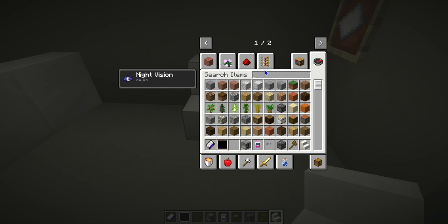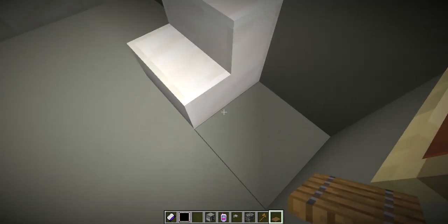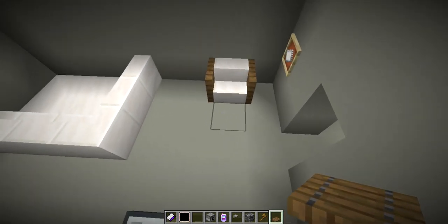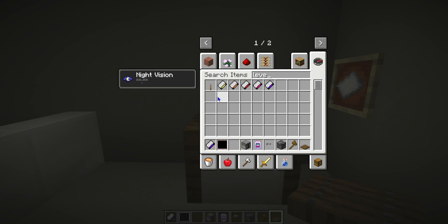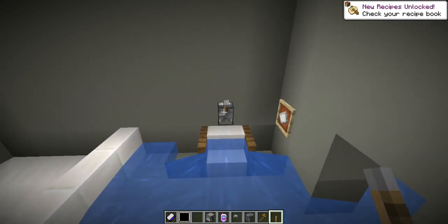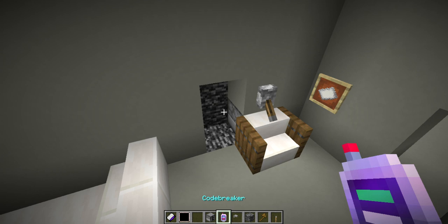I hope this works on this version of Minecraft. You could use signs, but I'm gonna use trap doors. I'm just gonna use this trap door. So we need a lever to see if this works on Java Edition — I've never tried this out on Java. Oh okay, so it does work. Then when you flick it again, it sucks it back up. Pretty cool, right?